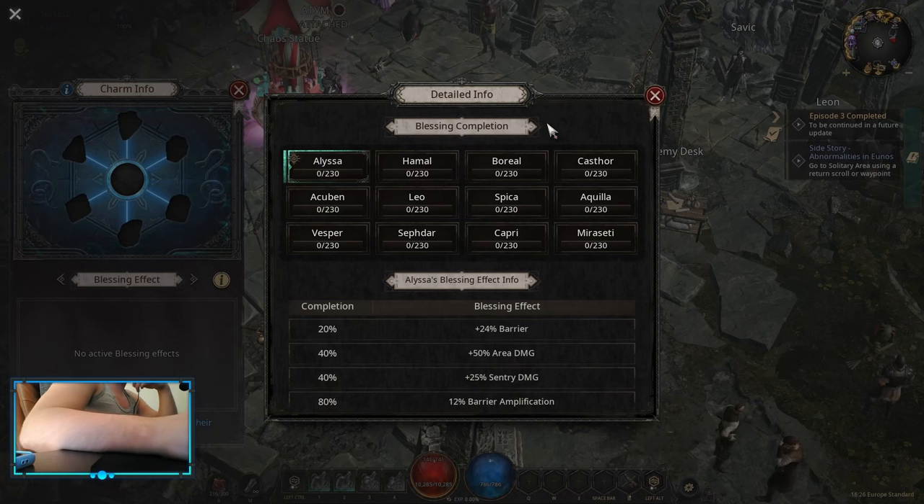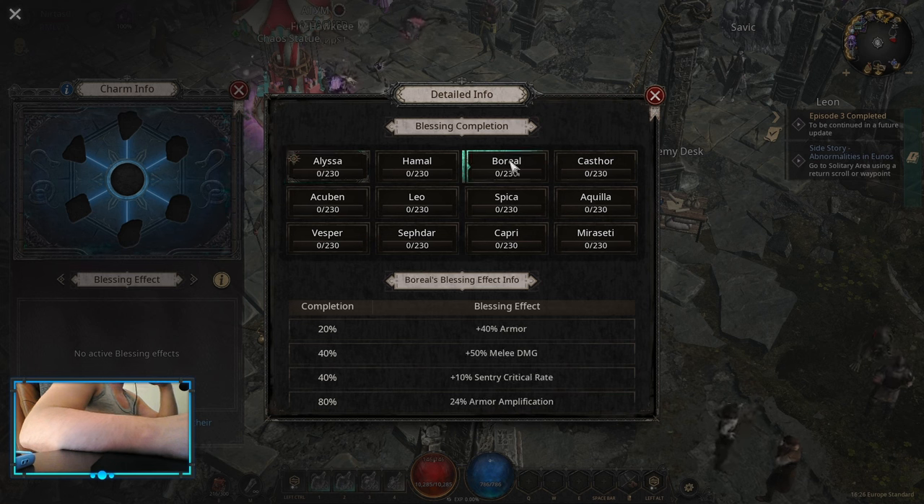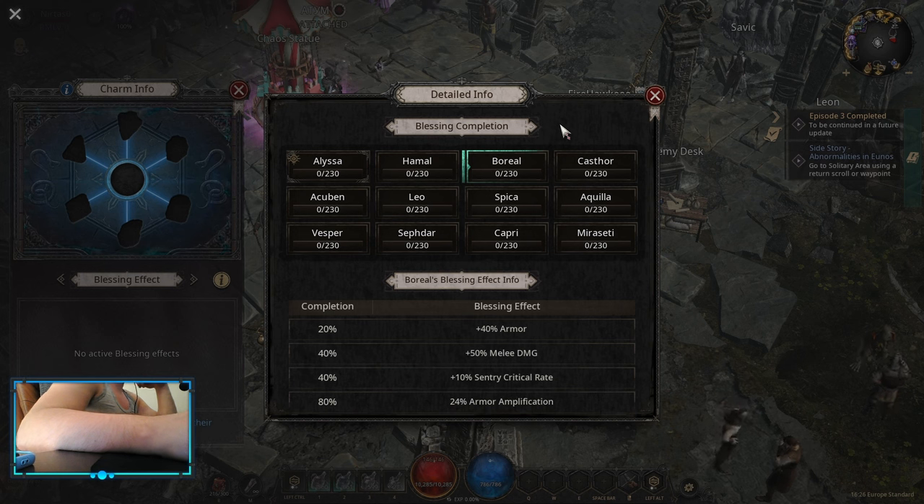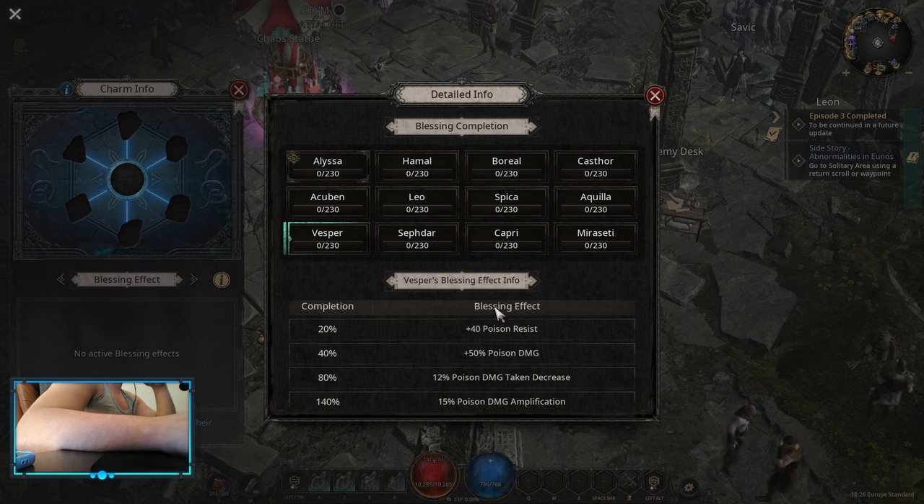For charms, I'm going to suggest the easiest one — that's going to be Alyssa plus Boreal. It doesn't matter what kind of damage type you're doing, those two are going to work for any type of damage. Then depending on whether you do physical you can go Hama, and if you do poison you can go Vespa. For the charms themselves you want crit rate, crit damage, and the third affix is whatever you can find.